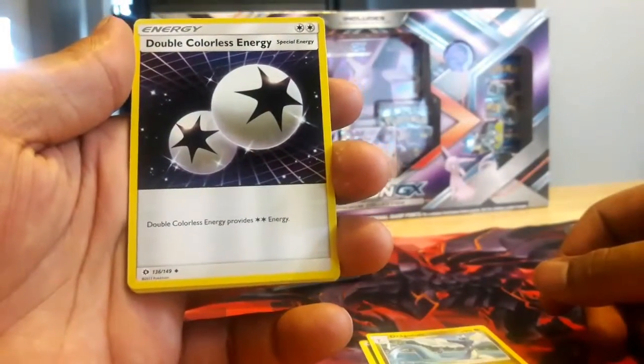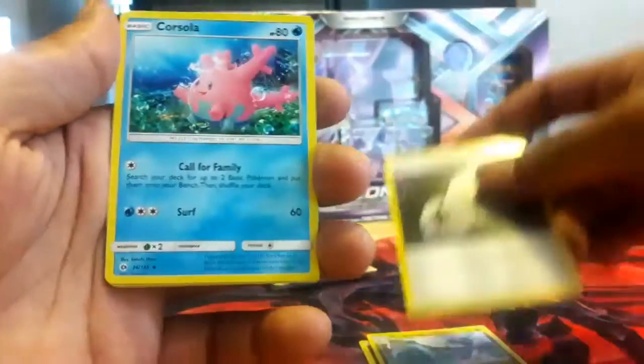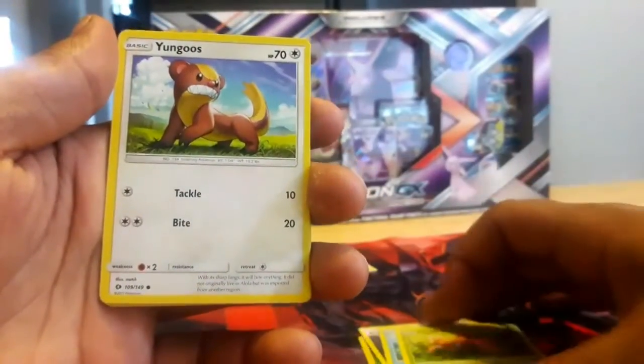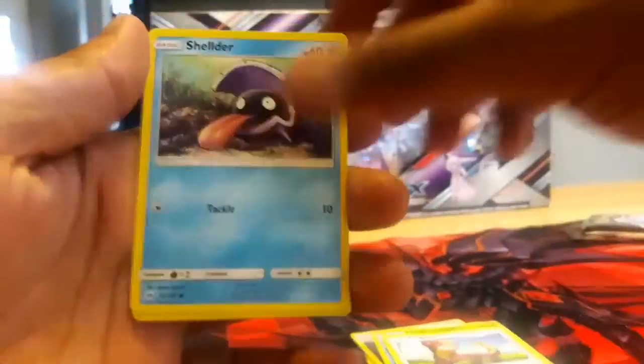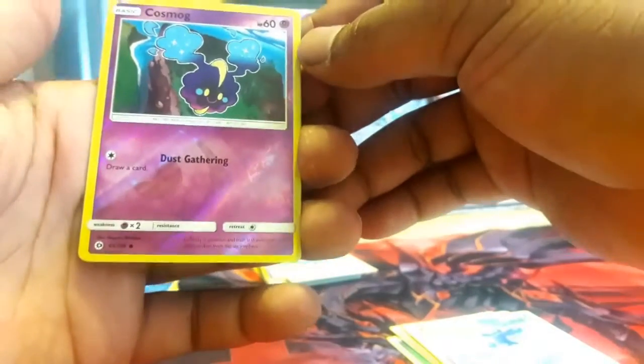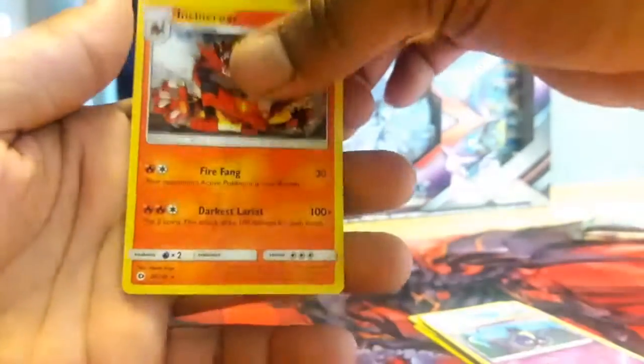There's the promo code right there, four from the back. I believe this is one more Sun and Moon. You have a Grass Energy, a Dragonair. Oh, thank god I needed this so bad — Double Colorless Energy. I'm just actually starting to get back into the game so there's a lot of things I need to catch up on. You have a Paras, a Youngster — a.k.a. Yungoos — a Shellder, Zubat, Popplio, a Reverse Holo Cosmog, an Incineroar. Not thinking the packs are liking us today, but there's still three more to go so there's still a lot of hope.